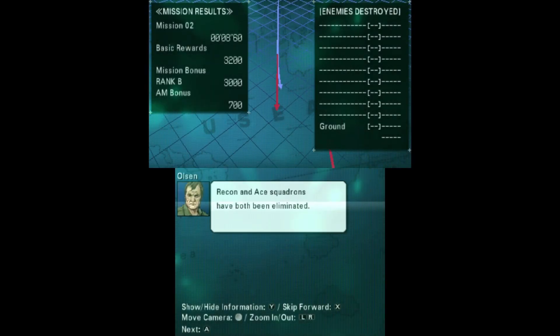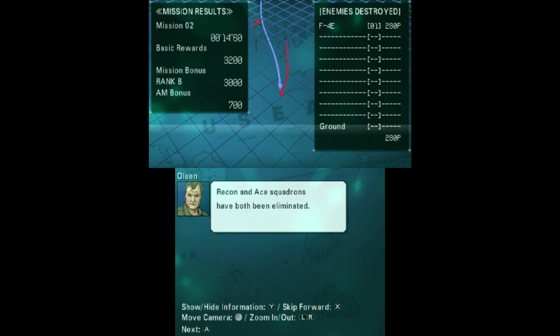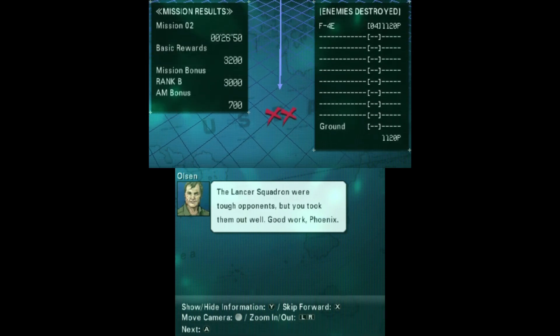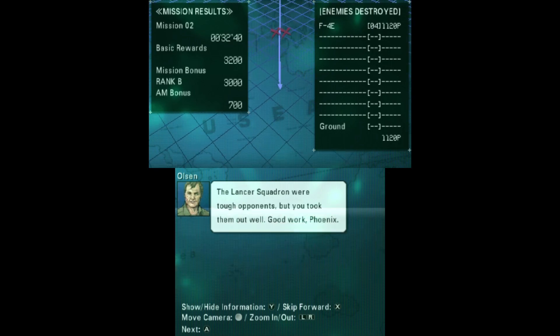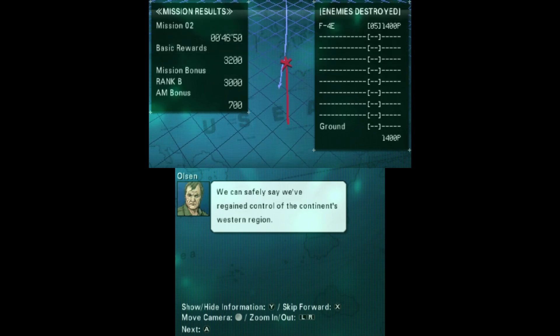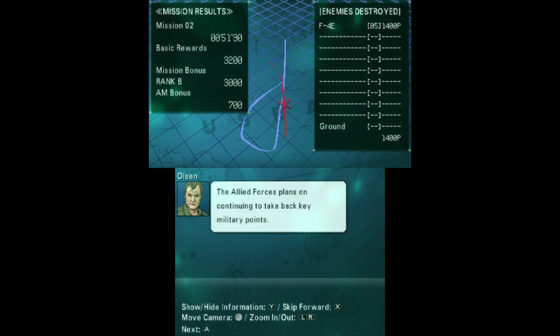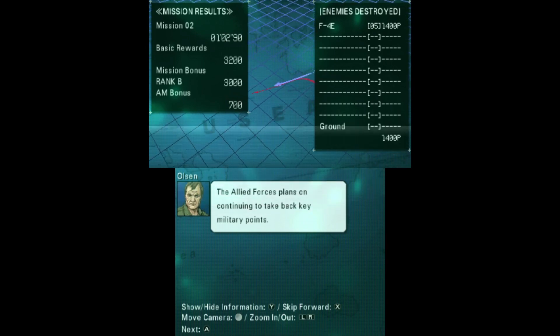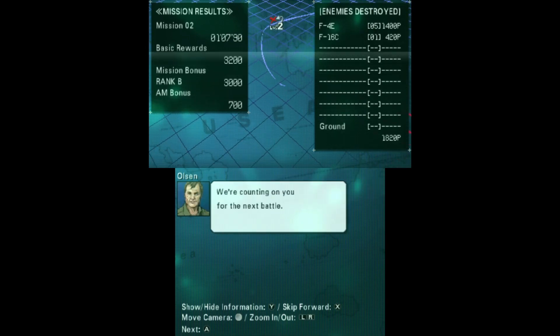Recon and A squadrons have both been eliminated. The Lancer squadron were tough opponents, but you took them out well. Good work Phoenix. We can safely say we've regained control of the continent's western region. The Allied Forces plan on continuing to take back key military points. We're counting on you for the next battle.